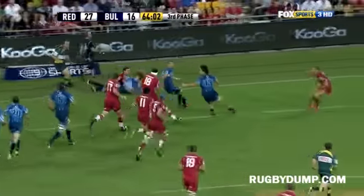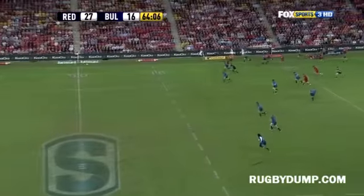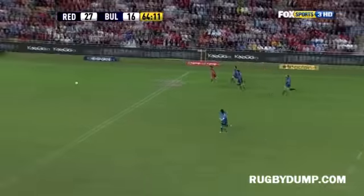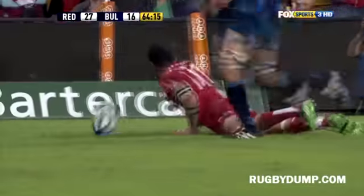They've got an overlap on the far side — inside it goes. Intercepted though by Adam Wallace-Harrison, and the big lock kicks downfield. Here's the chase. Digby Iwani needs to keep it on the fly. Iwani! Digby picks it up and scores for the Reds.